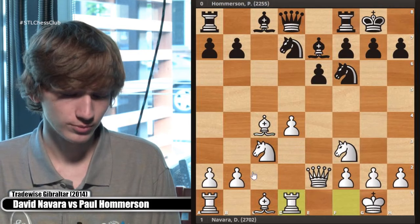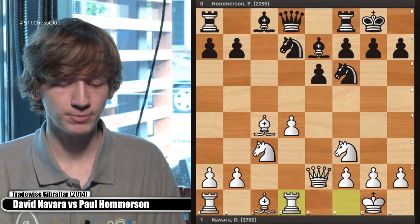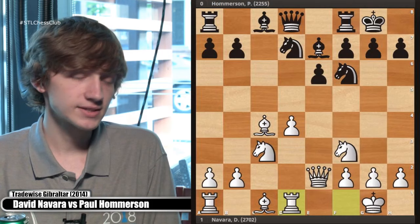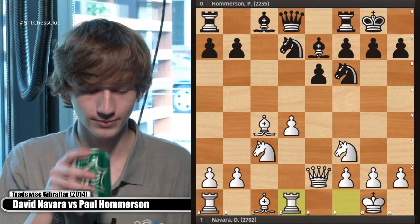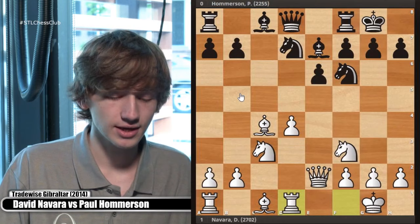Now let's talk about plans. You might have heard some principles about IQP positions. What does black want to do more than anything? Think about what your opponent is trying to do. The first big thing is you want to blockade the pawn — put a piece on the d5 square to blockade it, whether it be a knight, which it usually is, or anything else. That's big thing number one.